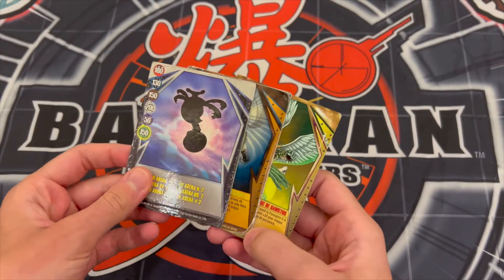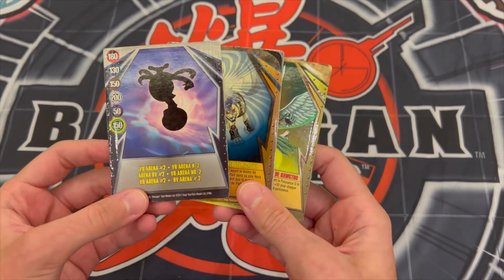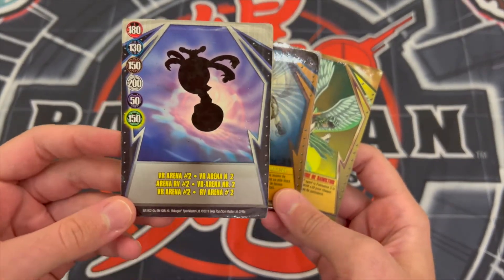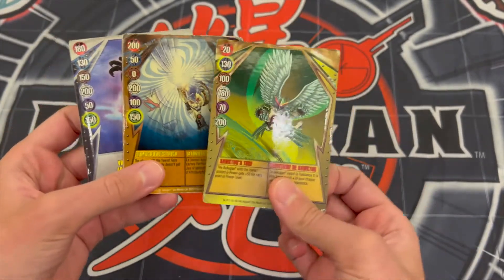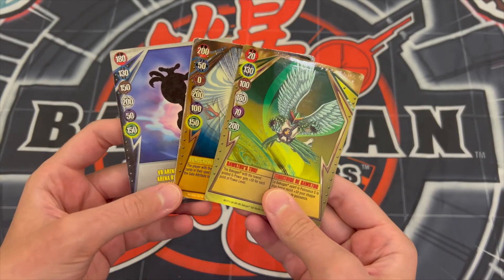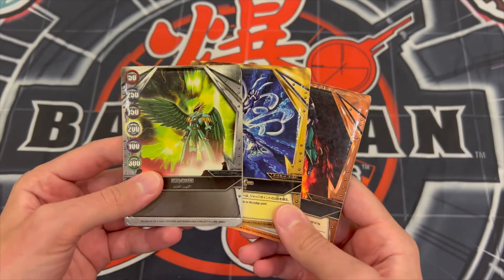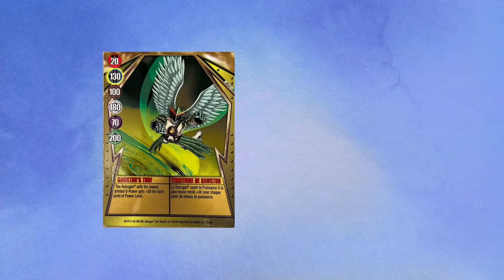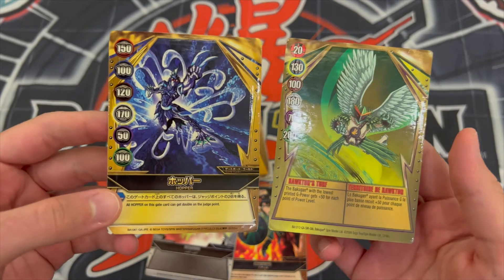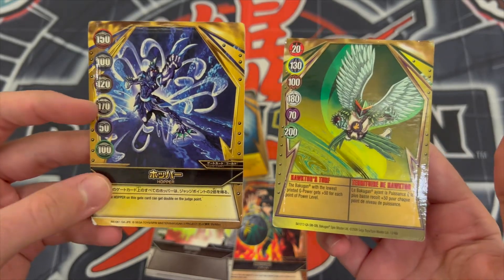Next up, in 2010 Spin Master released the Bakugan Gundalian Invaders, and they come with a completely new design of gate cards with different borders and a smaller gate attribute bonus on the sides. These gate cards have very different designs from the New Vestroya and Series 2 Battle Brawlers gate cards. As for Sega Toys, their Bakugan Gundalian Invaders gate cards were released in 2011. They also have a very similar design compared to Spin Master's, but the only difference is a slightly thicker border, a bigger gate attribute bonus, and a different way to display the effect and title of the gate card.